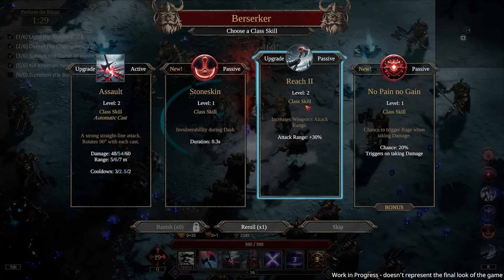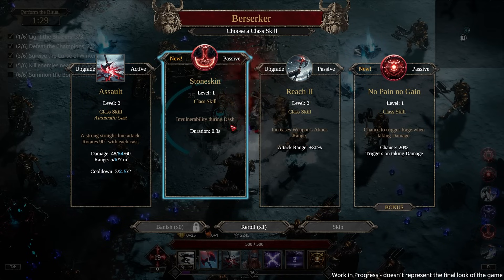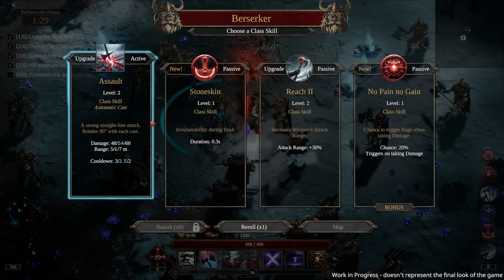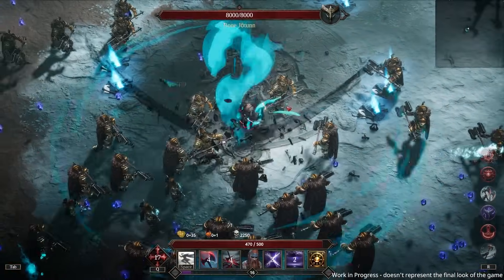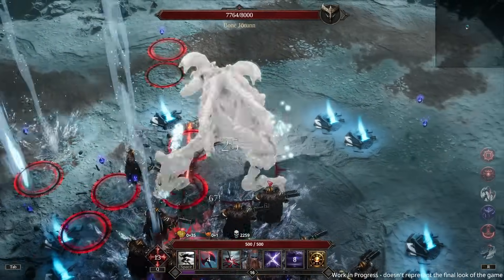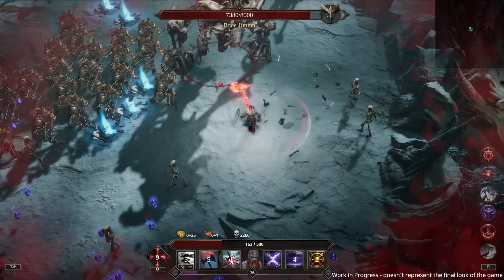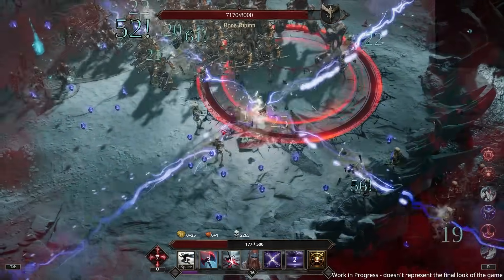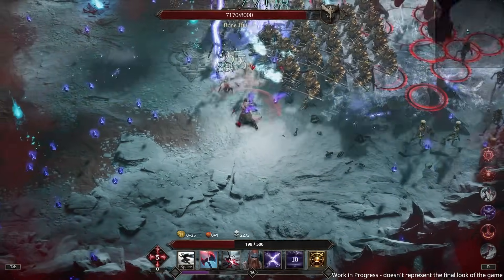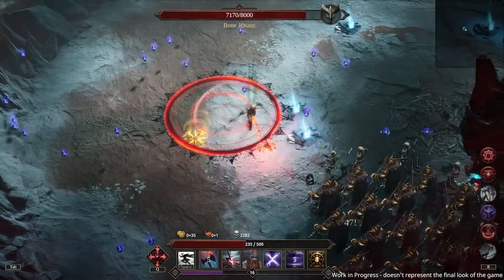We have four skill choices now. Vulnerability during dash seems good — I'm sticking with it for more damage. Oh my god — he's got 8,000 life! An arena formed around us and there was definitely some healing on the ground.